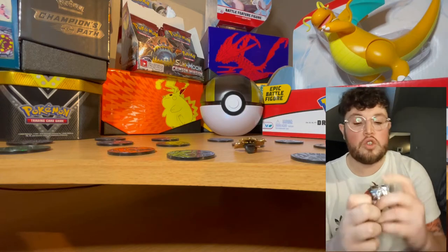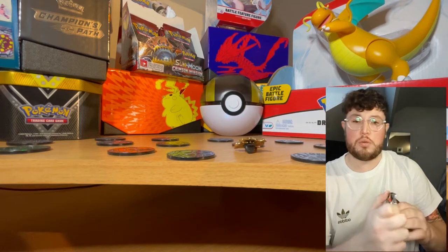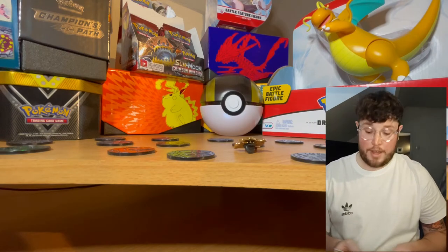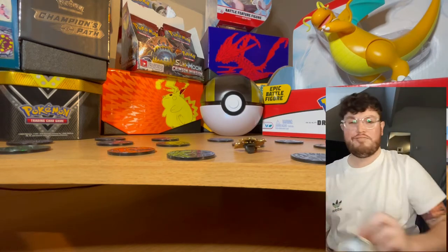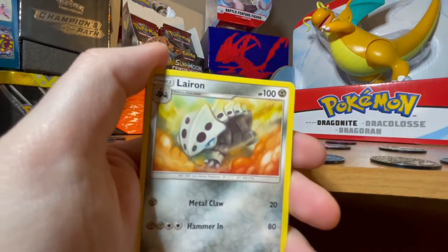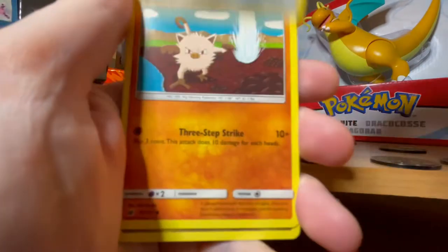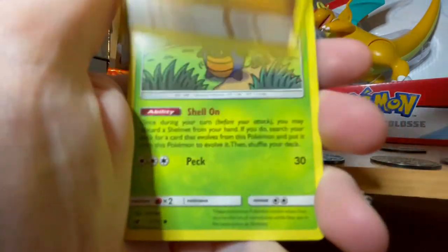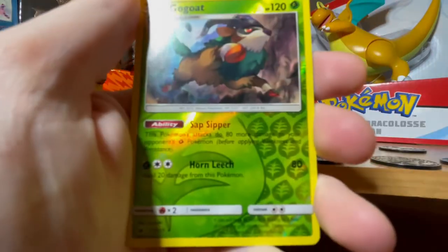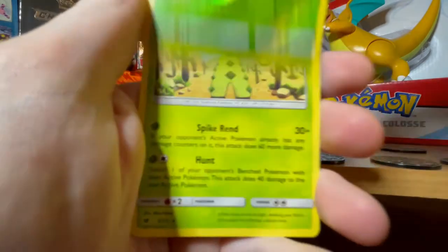I can't remember exactly what I ordered as I ordered them all about a month ago and some of the stuff is going to take a bit longer to get delivered, so they're all going to come together. It'll be interesting - I think I should get everything on the 19th. We have a Camerupt, Beedrill, Houndour, Gogoat as the hollow, and the rare is the Cacturne.